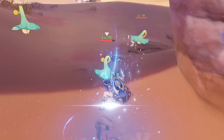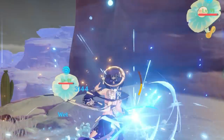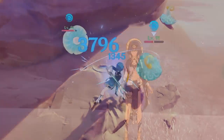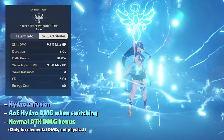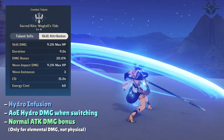Especially at lower constellations, Candice's damage capabilities are limited, so her main role is most often going to be a normal attack buffer. For her damaging abilities, her skill is a counter just like Beidou's, while her burst provides Hydro infusion, normal attack damage bonus, and AoE Hydro damage upon switching characters.